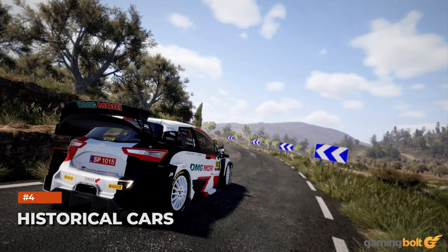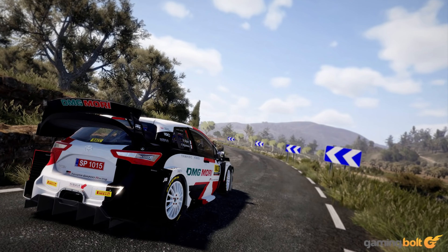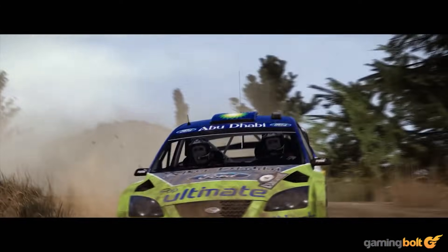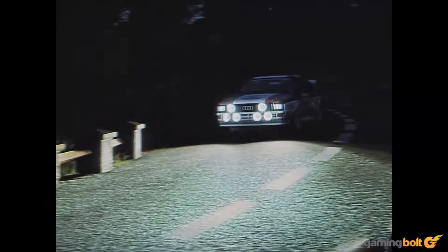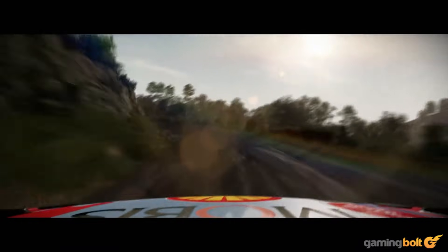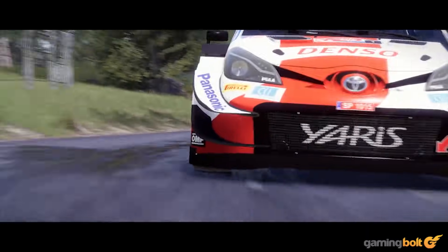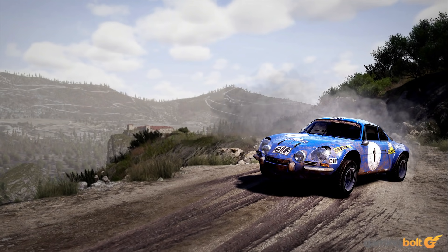Historical Cars. WRC 10 is promising a pretty vast and robust roster of vehicles, and 20 of them are going to be legendary cars from across WRC history, from the likes of Subaru, Mitsubishi, Alpine, Audi, Ford, Toyota, Lancia, and more. A few of the classic cars confirmed so far are the Alpine A110, the Lancia Delta Group A, the Citroën Xsara WRC, and the Audi Quattro.